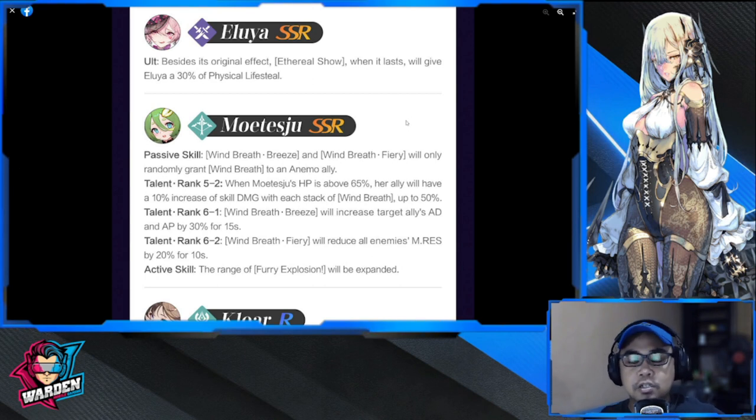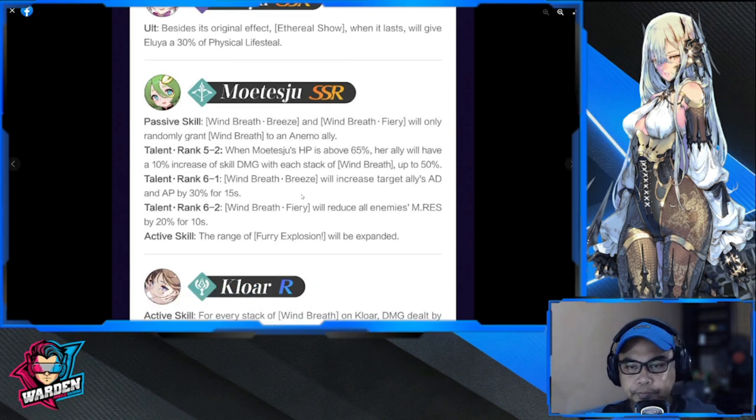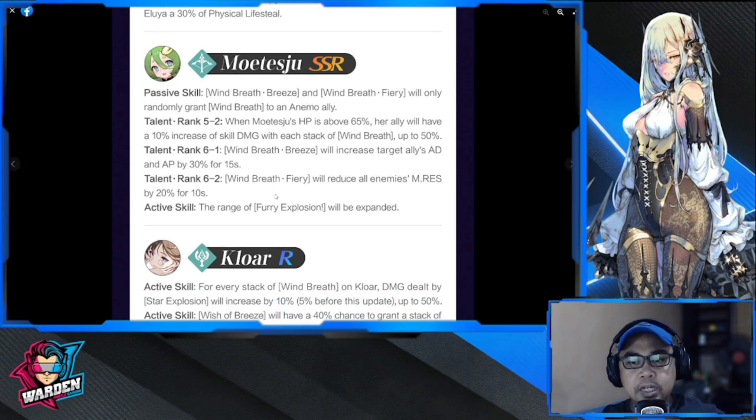For Aluia, she really needs this buff for her ultimate. Besides its original effect, Ethereal Show will give Aluia 30 percent physical lifesteal. The problem with Aluia is she can't really hold her own and usually gets killed frequently. This will answer that partially. I tried putting her up front and without a guardian she can take some hits, but she does need a healer at the back. This skill makes sure she survives a lot of hits and can deal them back.